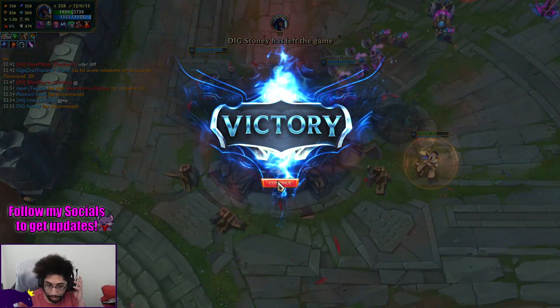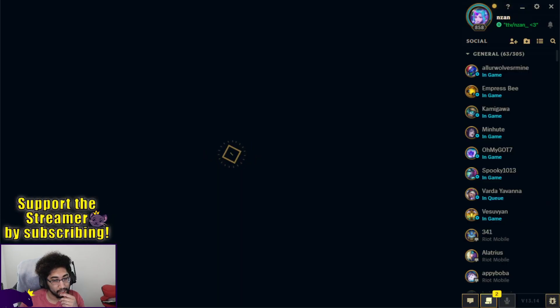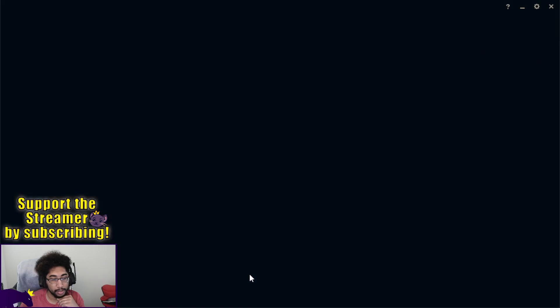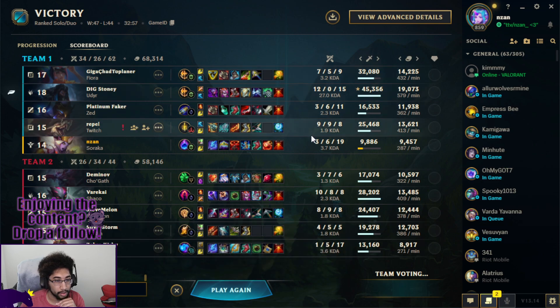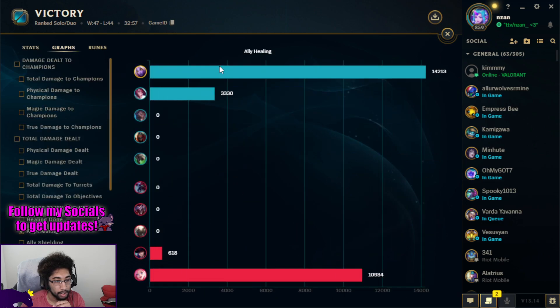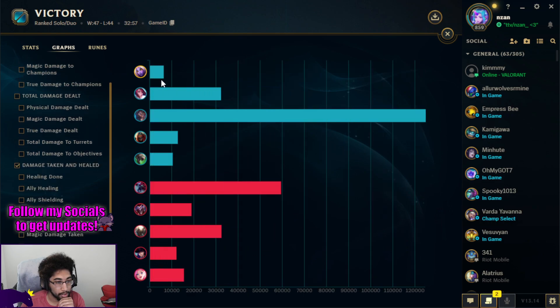Let's take a look at our stats. Great shotcalling on the Udyr — he was absolutely nutty, 8 kills plus. 9,886 damage dealt, so not the most. But we did manage to stay alive a little bit longer in the late game. Ally healing was 14,000 — not as much as we typically do. Self-mitigated damage was low; we weren't taking that much damage.